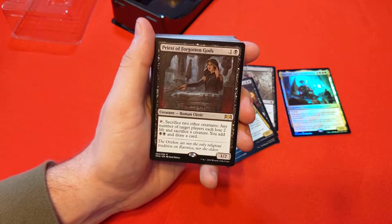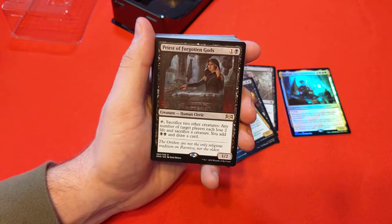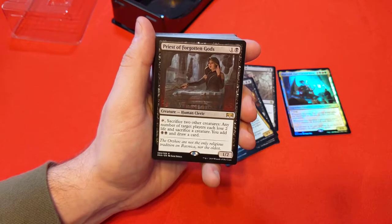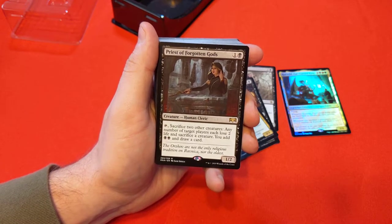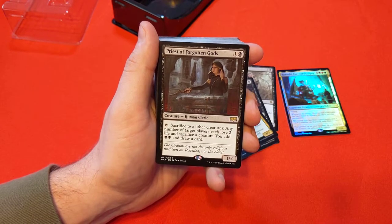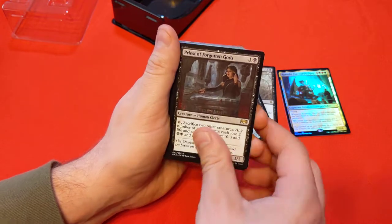Priest of Forgotten Gods — 1 and black for a 1/2. Tap, sacrifice 2 other creatures: any number of target players each lose 2 life and sacrifice a creature, you add black/black and draw a card. That's a lot of abilities on one single activated ability. This might go into my Maren of Clan Nel Toth, just to sacrifice some creatures and fun-police my opponents. It's a pretty nice card that just does a lot of stuff.